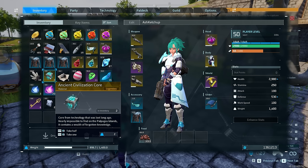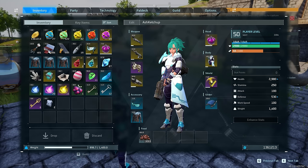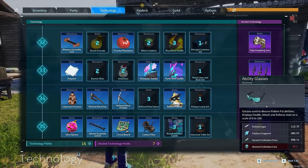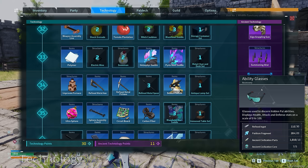Another item you can get is the Ancient Civilization Core. The Bella Noir boss fight is one of the only sources that seem to give you these, and they are going to be extremely important as you'll need them for some brand new craftables. Let's talk about them because they are actually massive.